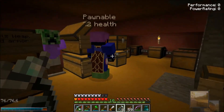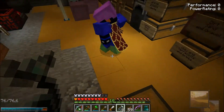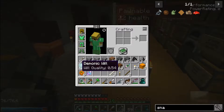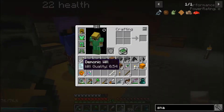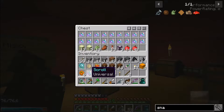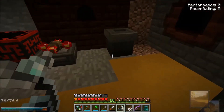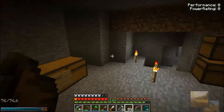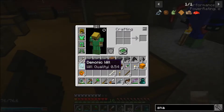After you use a snare on a mob, it drops one of these Demonic Wills as an item on the ground. You have to use the snare on them until they glow white particles. The Demonic Will has a will quality — if you hover your mouse over it in your inventory, you'll see it. These are used as fuel and catalyst in a Hellfire Forge. It's not only enough to have Demonic Will in there — you have to have high enough quality to even start it.